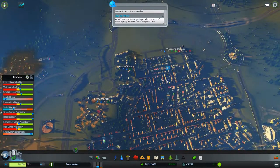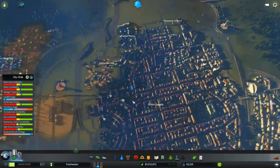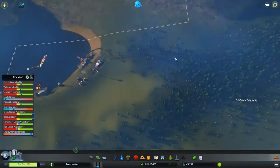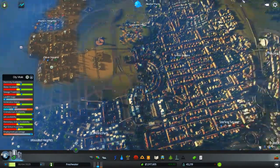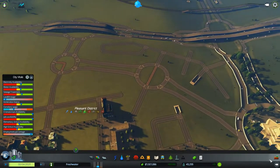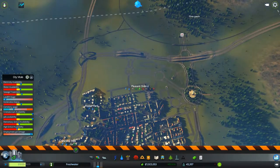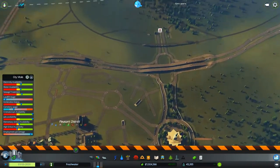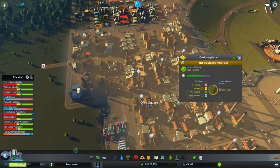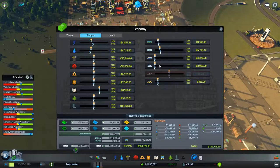Welcome to Cities Skylines After Dark and the city of Freshwater. In the last part the focus was on solar power and the cargo hub. Off camera I've built a second junction and laid out this area here so I can start pushing the residential and commercial out in this direction. I do have a little bit of a problem with not enough raw materials, and I think that's the result of me reducing the shipping budget.